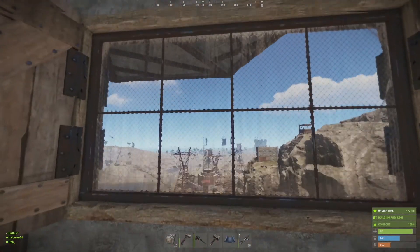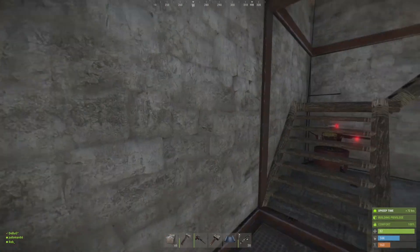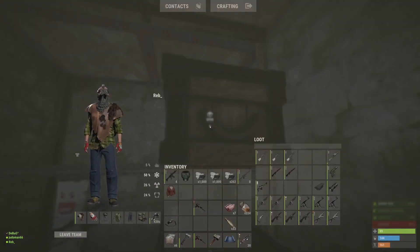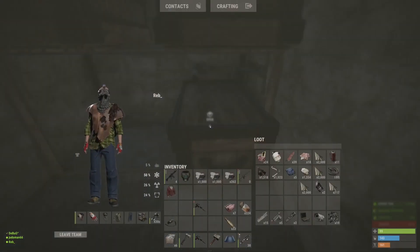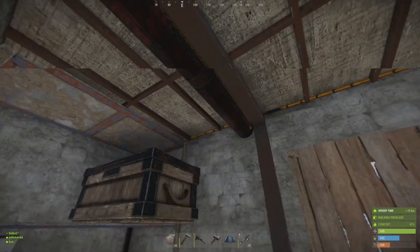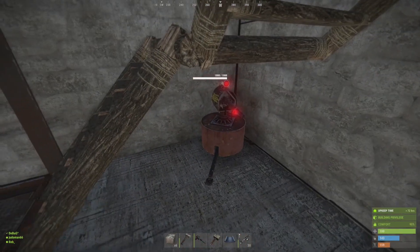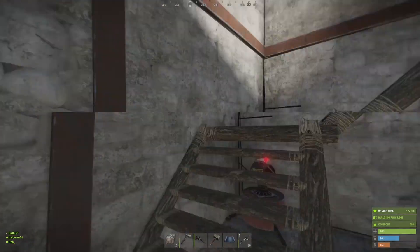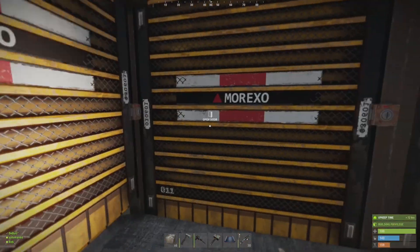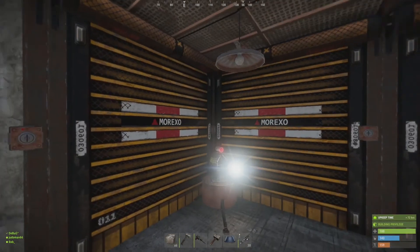Not that I expect anybody to really be able to get into this easily. On the middle floor we have a window — serves no purpose other than to see outside. And we have more storage. That's where I keep most of the valuables. There's a locker up here with a few bits and pieces in there.